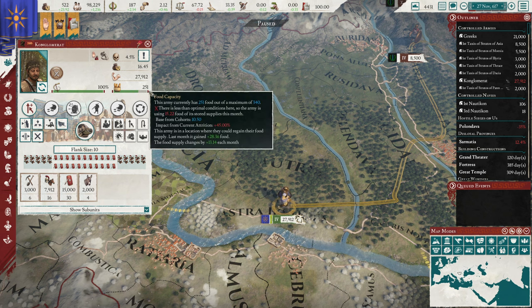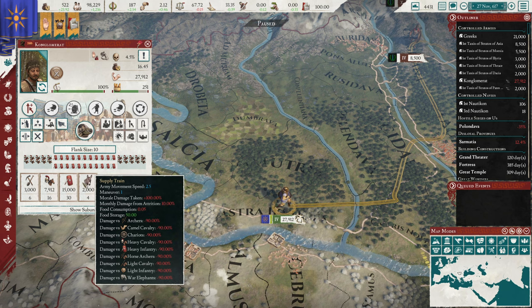Just under that we have food capacity. This bar shows how much food you can hold; green is how much you currently have. Hover over it to get information on how much food you are using based on your current situation, why you are gaining or losing food, and how you performed last month compared to this month to figure out your food stores.